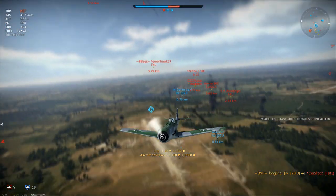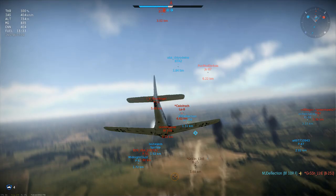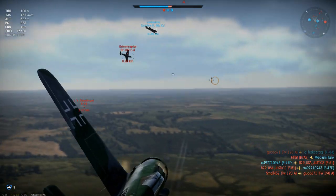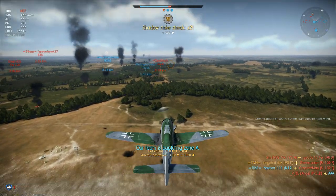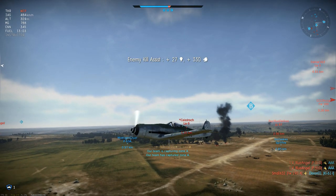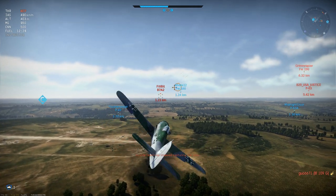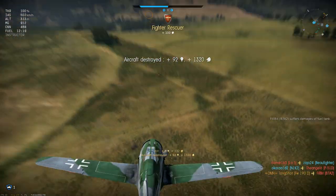Sticking to the same simple strategy: push forward to attack at high speed, then extend away. No turn fighting under any circumstances, no hard maneuvers of any kind, nothing fancy at all. There's a 109 and a P-51 here — the 109 looks the most promising. I hold fire until it's lined up perfectly, and there's the second kill. With any luck I'd have taken out the LA-9 ahead of me as I extended away, but it's not to be. I've achieved my goal now, and any more kills before the end will be a bonus. I only had time for one last attack — rolling to adjust to his turns, and when he dives toward me I line him up for a close range shot. Third kill, right before the end of the battle.